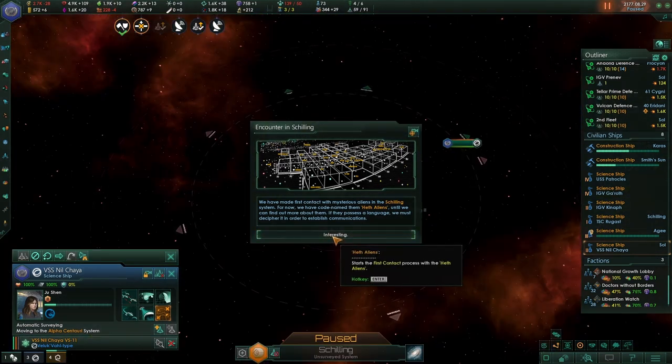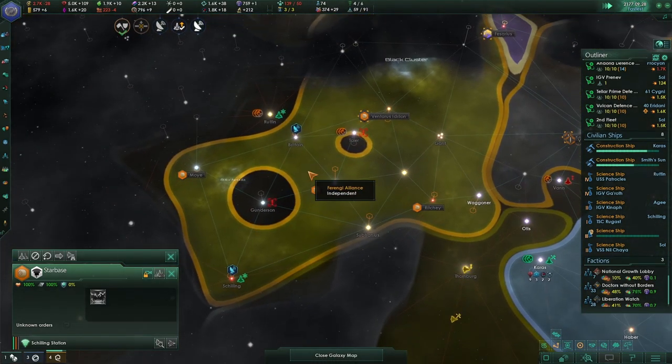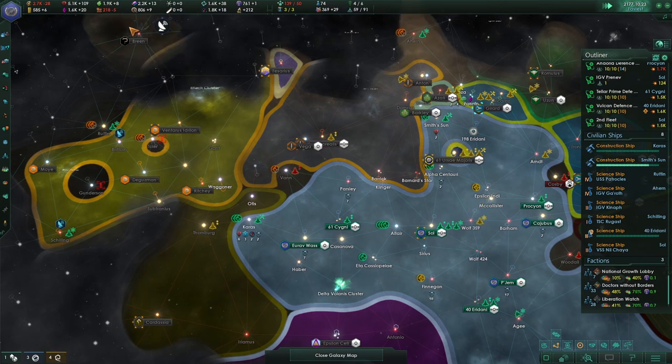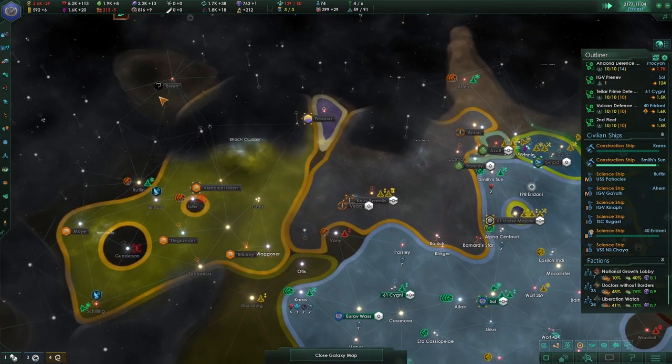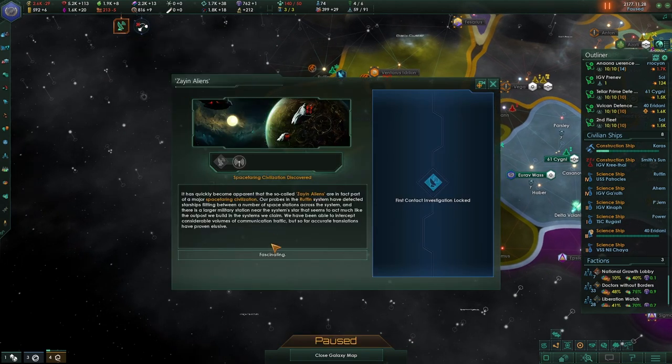There's another encounter in Schilling — we'll definitely have a look and see who that is as well, once we've done the one in Britain. Looks like we're going to meet the Breen and the Tholians. First contact!